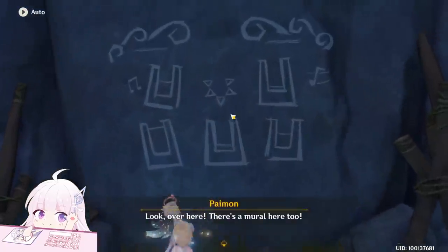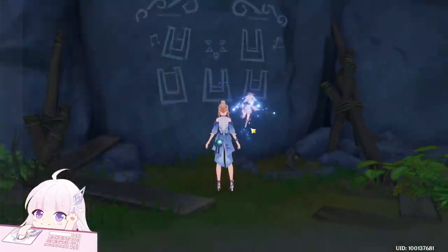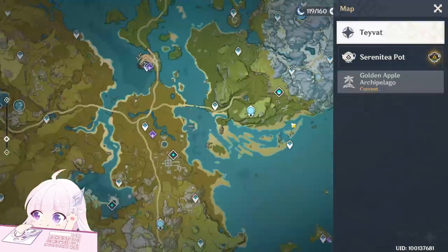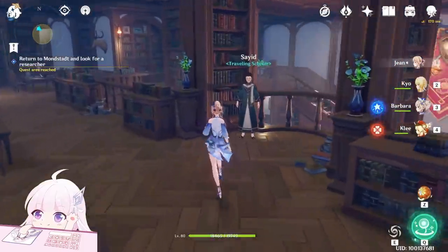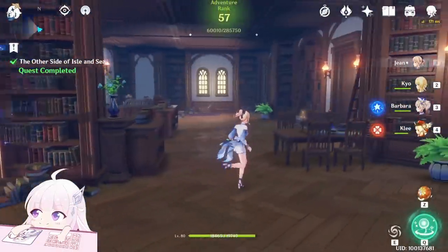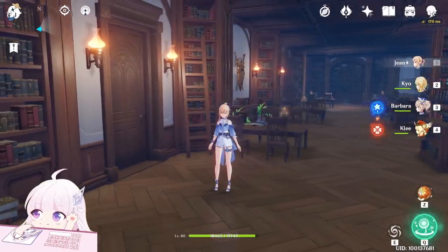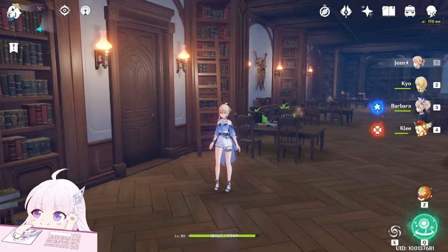We just have to observe and take a photo. Now we have to go back to Mondstadt — just click on Teyvat and go to the library. And we completed the mission, the world quest — 40 Primogems. Thanks for watching. I hope this video helped you finish this quest of the murals. See you in the next video. Bye.